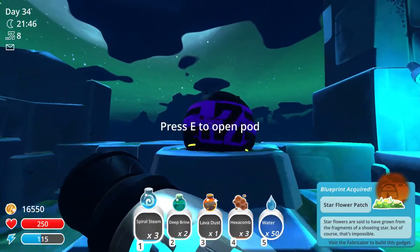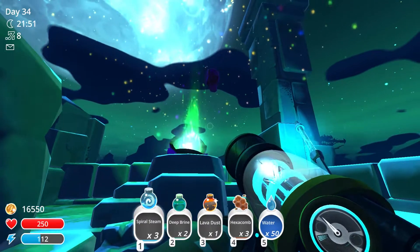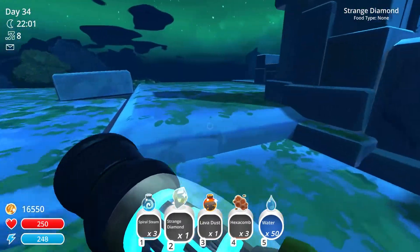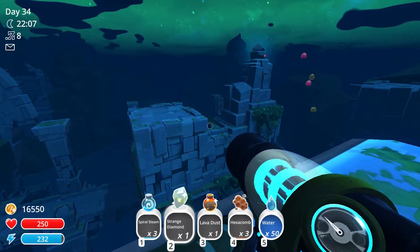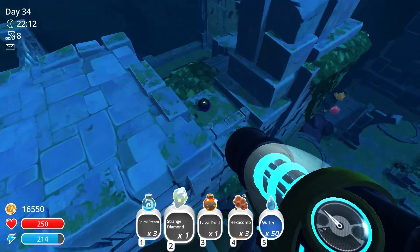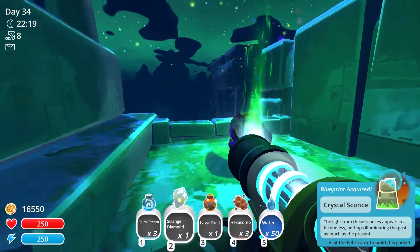And then we're just gonna hover up on top of this. Here you can find the next treasure pot right here — with even more crafting materials, including a strange diamond which I need. Then over there we have the next purple treasure pot. We're gonna just hover over there — the crystal scones decoration.